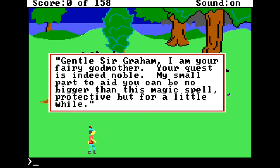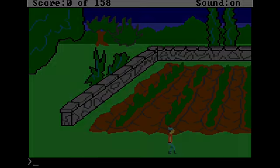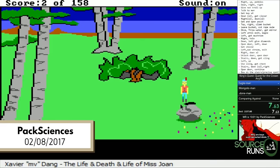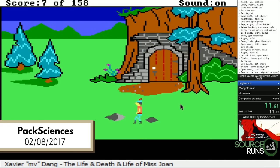Vise also informed me that he did practice a bit on fast, but never completed a run on that setting. So, what would happen if we slowed the emulator down, making fast speed more manageable? We turn now to PacSciences and a world record set a year later on February 8th, 2017. This one's being run at 3,000 cycles in the Custom Cycles category.